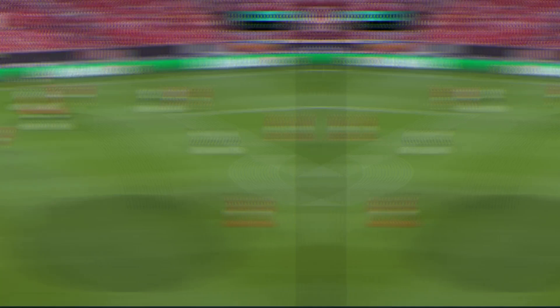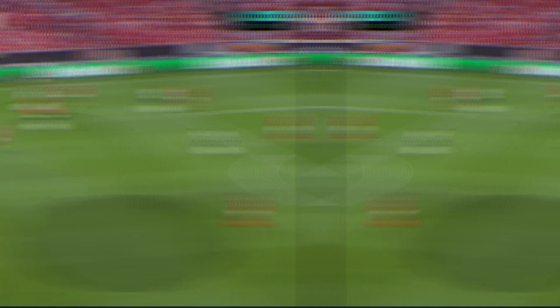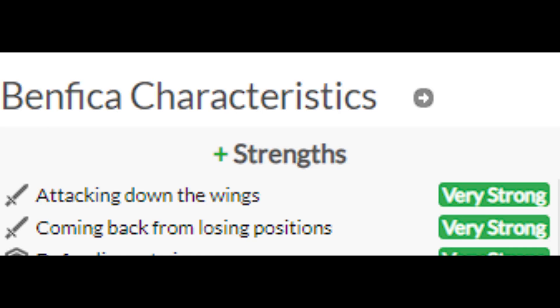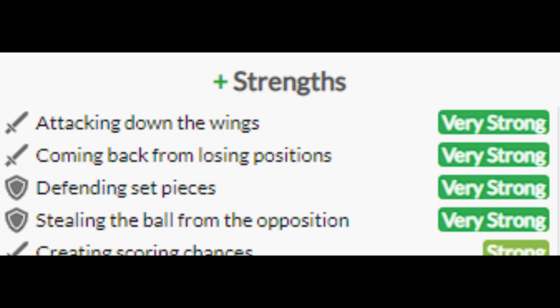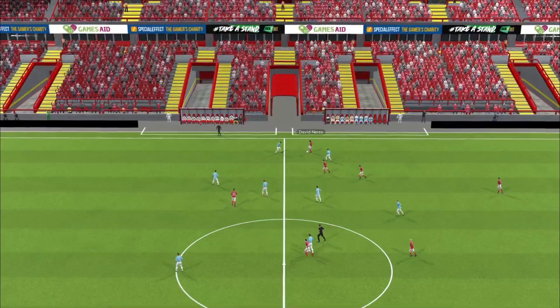This superiority may not necessarily be numerical but also positional. The midfield is incredibly important in progressing from the initial third into the final third efficiently. In the final third, Benfica have averaged 2.28 xG per 90 from 15.33 shots per 90.